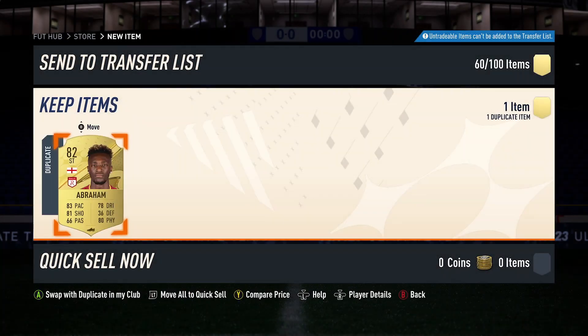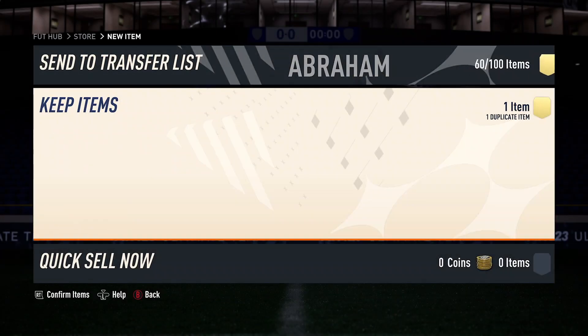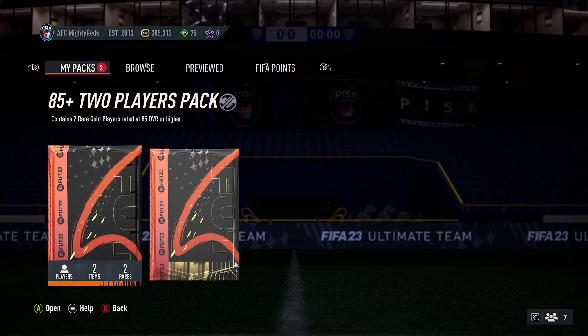I'd like to try and keep that 82 if possible — I can put them to the transfer. Because of the draft challenge that is going around at the moment, you can obviously get a draft token for putting in an 82 rated squad. So what can we get from these two packs? I'm just going to do the 85 plus times 2 first.